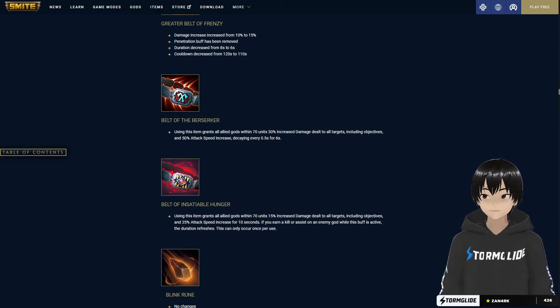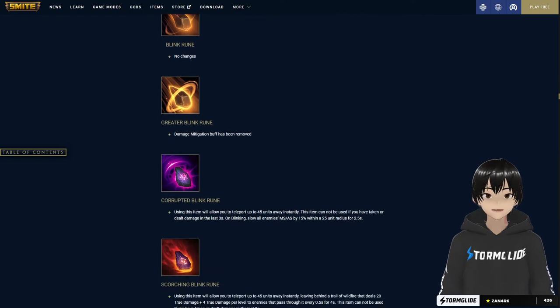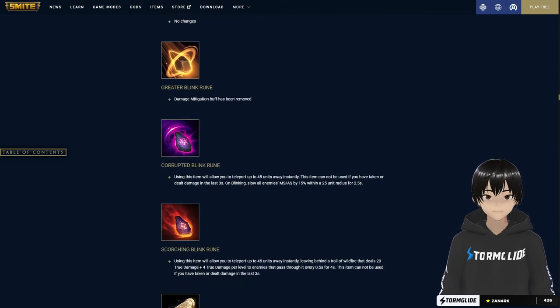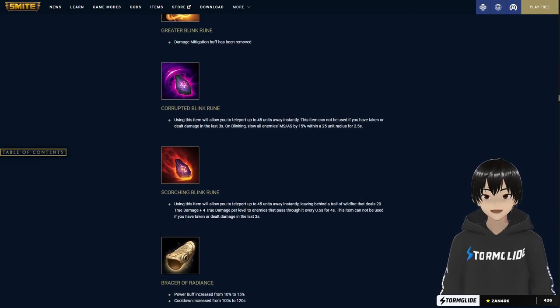Moving on to Blink: they removed the mitigation off tier 2. Corrupted Blink will blink you and then burst a slow on enemies in a 25-unit radius. Scorching Blink works somewhat like an Agni dash where it deals true damage, so this is going to be super aggressive. Or you could go Corrupted for more of an escape slash slow. We'll have to find out in game whether you get the slow before or after you blink.